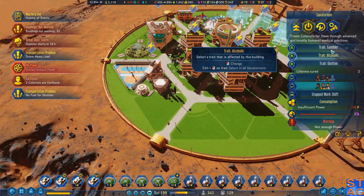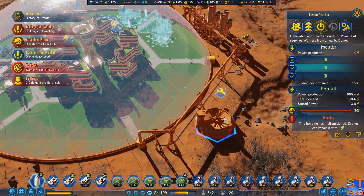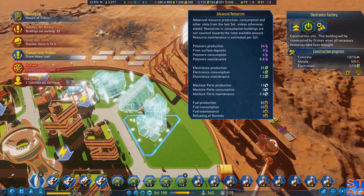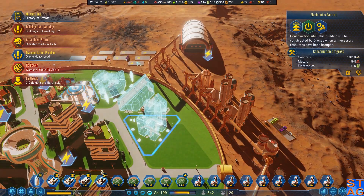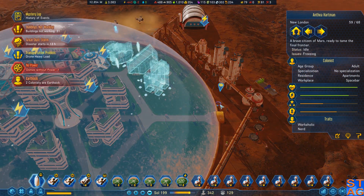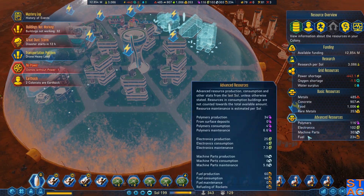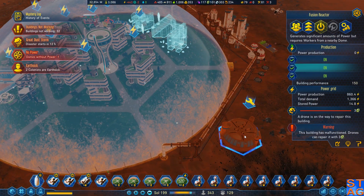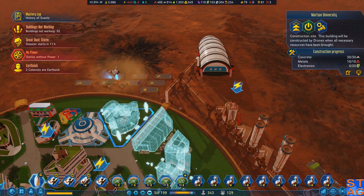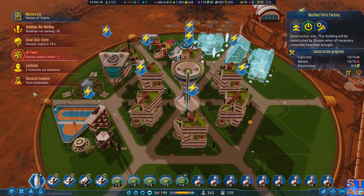Suck it up, buttercup. You have a gambling problem? You need to go to the sanatorium. My apartments don't even have power right now. This thing must come back online. Low-priority app. Farm automation — that's helpful; I now need less people there.